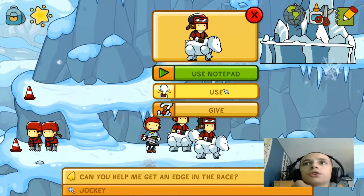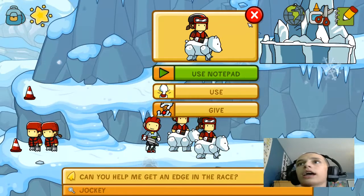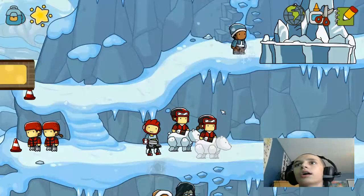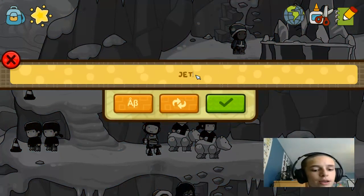I'm not exactly positive. You can check the link in the description for both XSplit and the Freedom Network link. Can you help me get an edge in the race? Certainly. Let's make it jet powered — see, that's the only problem with this game, now it's gonna think that I want it to be jet colored.